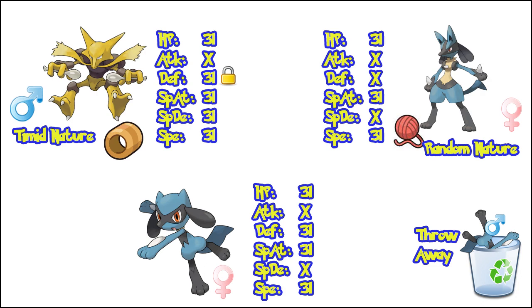I throw in the newly evolved female Lucario with my Alakazam. I give the female Lucario the Destiny Knot again, but I replace the Alakazam's Power Lens with the Power Belt. This locks in the 31 Defense IV. I keep breeding them together looking for a 4 IV female and throwing away any males as before. I eventually get a female with 31 HP, Defense, Special Attack, and Speed. I once again train this female up quickly so it'll evolve, and then it's back to breeding.